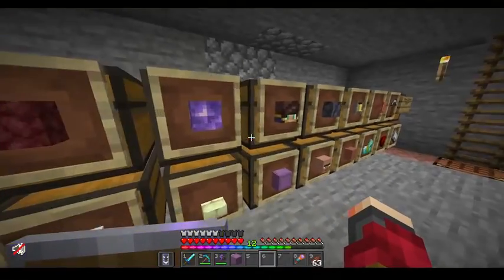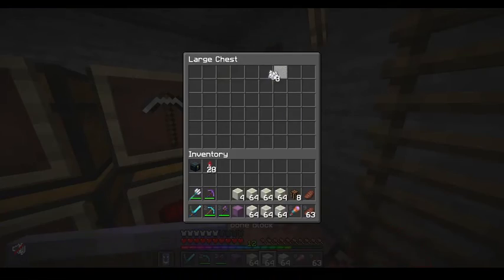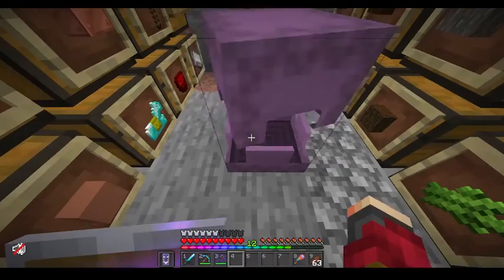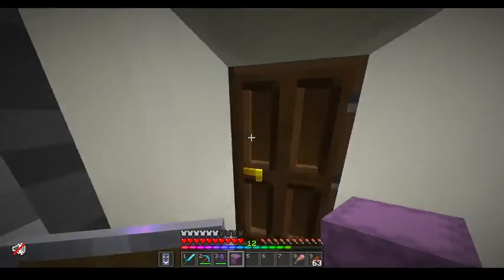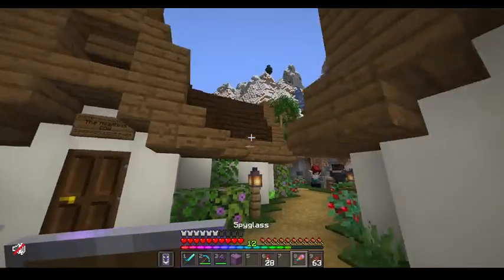And there we go - all the heads are put away. I also have a wee bit more bone blocks that I've had in collection for a while now, so we've got almost a shulker box full. We're still going to get some more from Defense, as you saw from the clip.